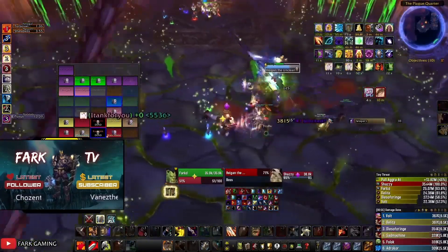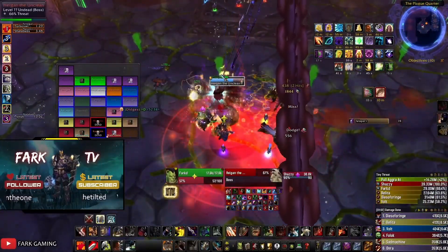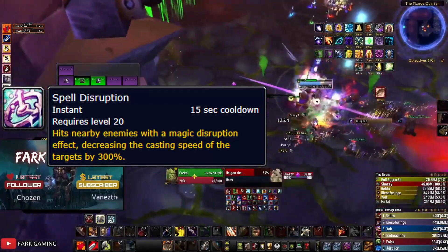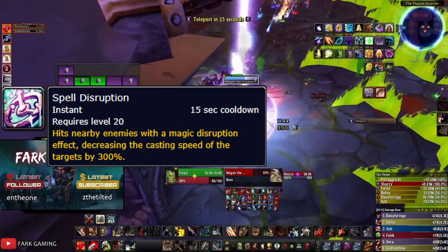Now let's cover some other abilities that this boss has. Pay attention to how the boss is being tanked in this clip. The reason behind it is because Higgen will apply spell disruption from time to time, which will slow down casting by a whopping 300% and punish your casters.